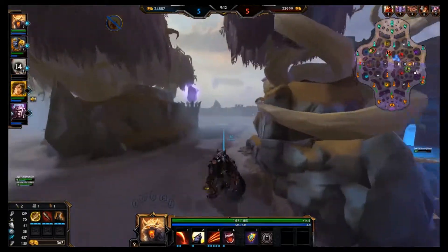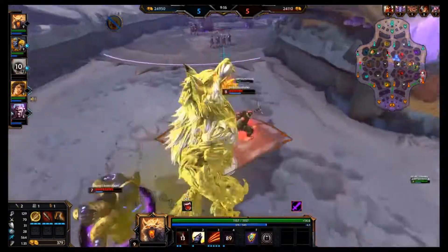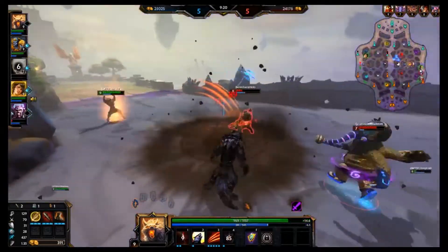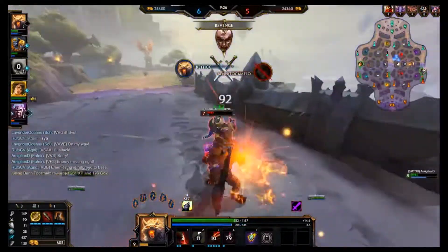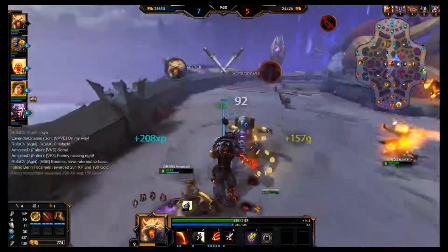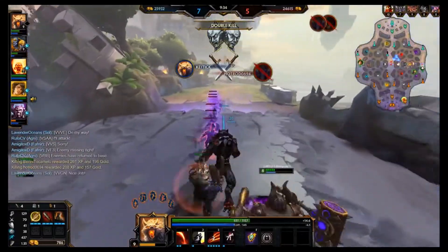First up, we're going to talk about the Fenrir Assassin build. I typically build this in two situations: A, the enemy has no idea what a Fenrir is and I can clearly do whatever I want, or B, I'm in the jungle and I just want to go in, die, but hopefully take someone with me. So the Fenrir Assassin build consists of four power items and two defensive items that really help the abilities come back online.